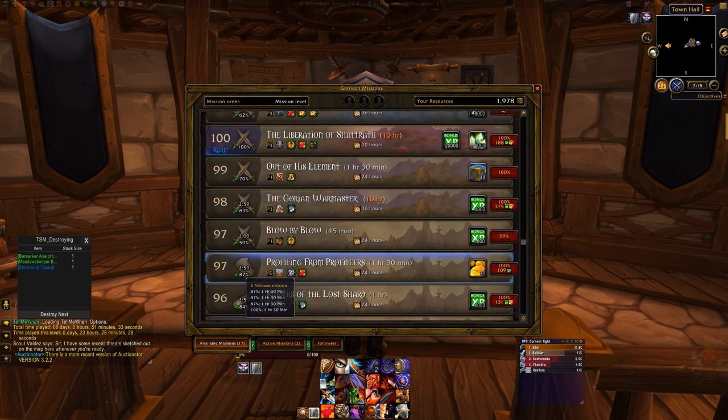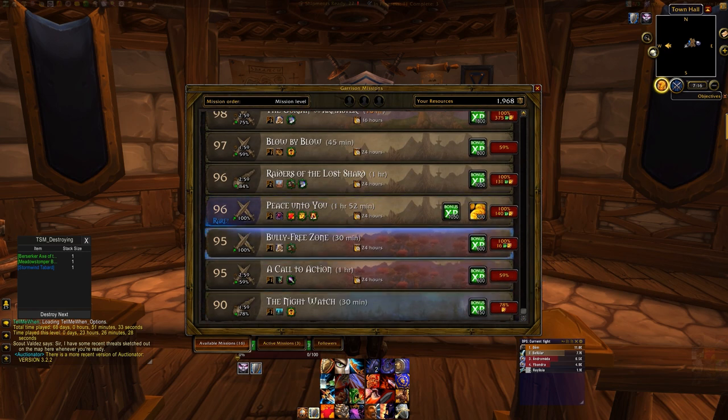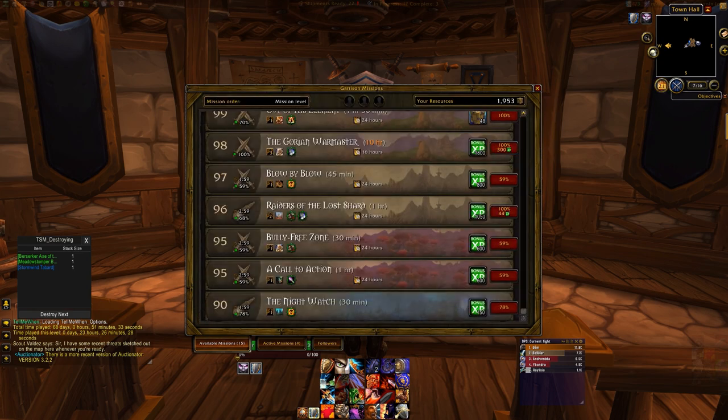Here's one that gives 70 gold — there's a treasure mission, so we'll do that. Oh, here's a rare mission — just a regular one actually but 200 gold, that's very nice. It's a rare mission, not that common, but whatever — 200 gold.